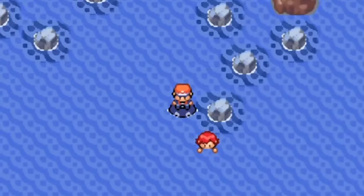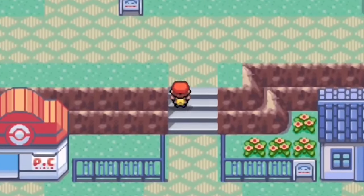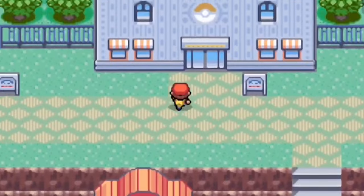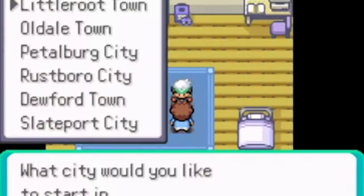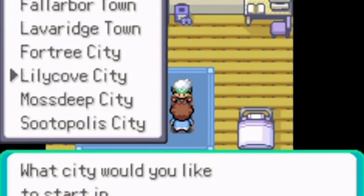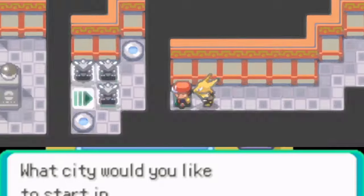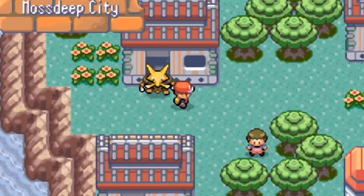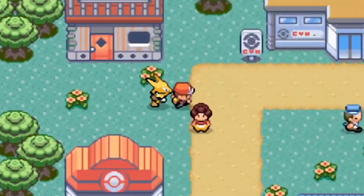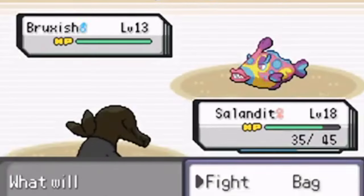Pokemon Rowe is one of my favorite ROM hacks. Hoenn is the region that I like the most, and being able to go through it the way I want is amazing. This ROM hack is possibly the most complete when it comes to an open world game, as the features it has are incredible. To begin with, you can choose the town where you want to start your adventure — you won't have to start in Little Root Town if you don't want to. The following Pokemon system from HeartGold and SoulSilver is in the game, and having it in Pokemon Emerald is amazing.